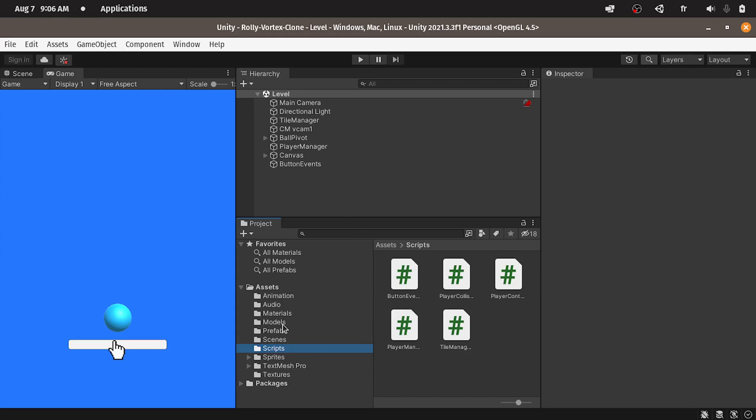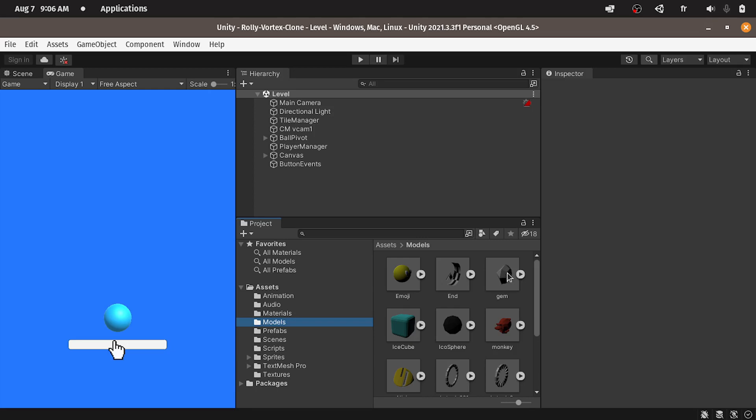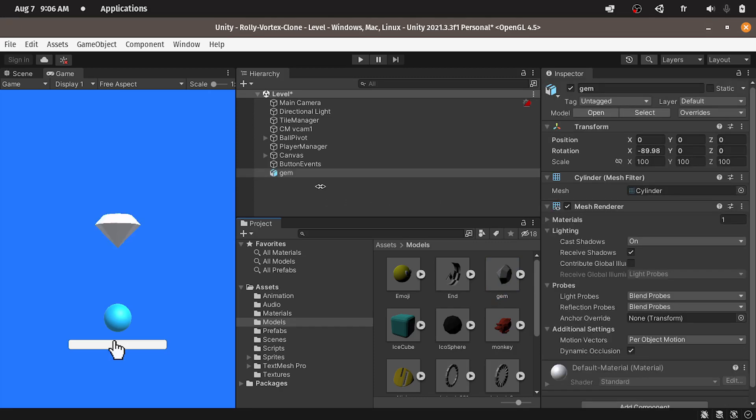I've already created the model, which is called gem. You could use a coin or any kind of pickups. Let's drag it under the level. You could download all of these models and the assets that you're going to need for this game from the link under the description. First of all, I'm going to change the scale — let's change it to 35 on the X, the Y, and the Z.